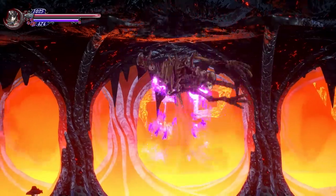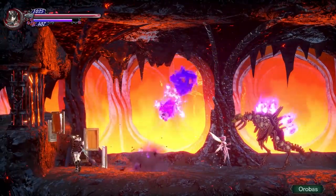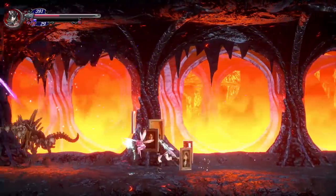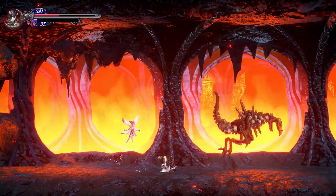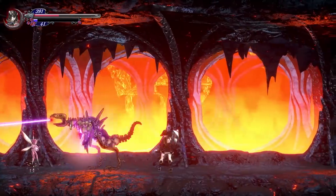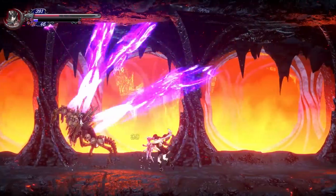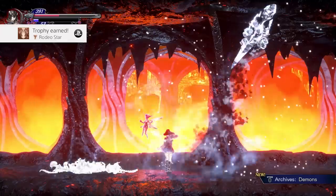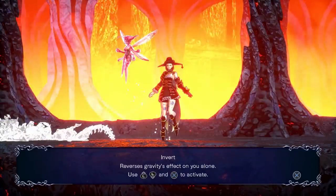The boss here is Oribus, and you have to beat him to continue. He likes to go nuts, but he's fairly predictable. The hardest thing about him is that it's kind of hard to do damage to him — you want to use blunt weapons, as those do more damage than slashing weapons. With a lot of bosses in this game, standing behind them seems to be a really good option. Beat him up, he dies, and that gets you a really good movement power: Invert.